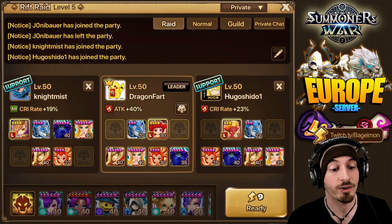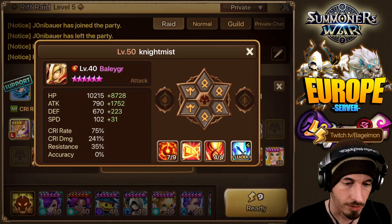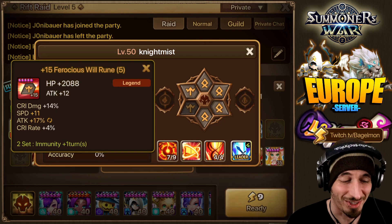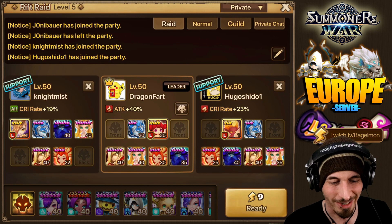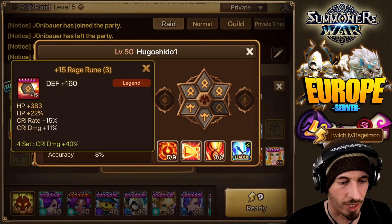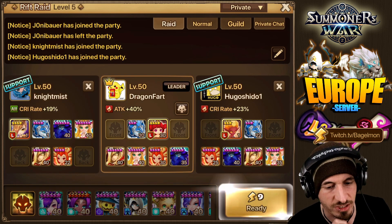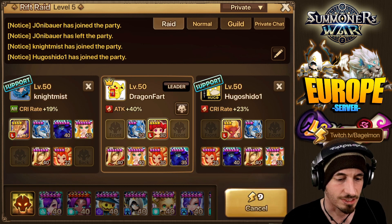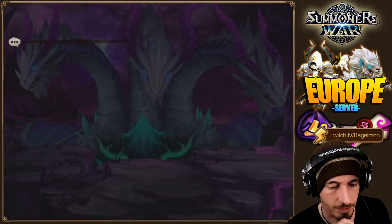Here we are in R5. We've got two supports. Let's take a look at their Bailigers just to compare — not even that much better actually. Those five-star runes are great. Let's see how much damage we're doing. We only care about the damage output. We have two crit rate leads and the attack power lead, so let's see how much our Bailiger does and then compare side by side.